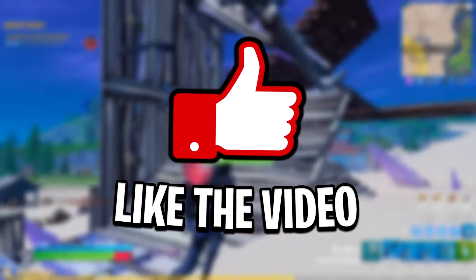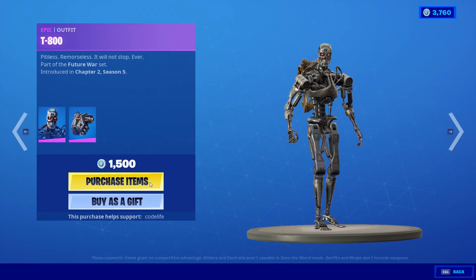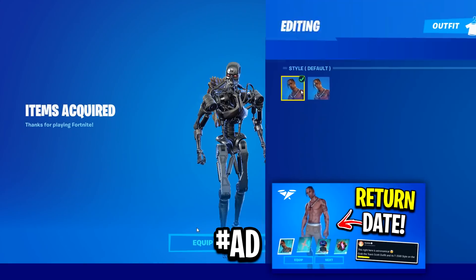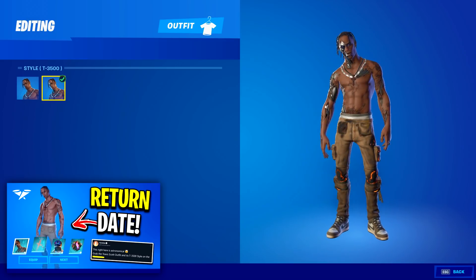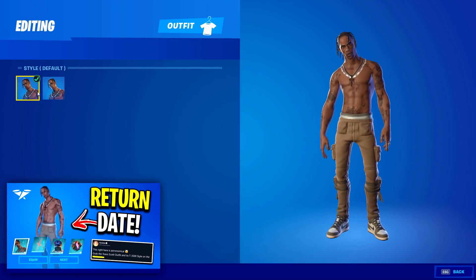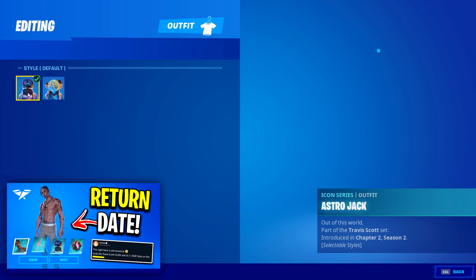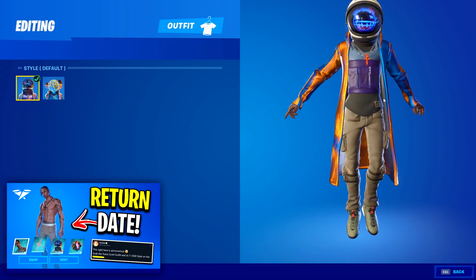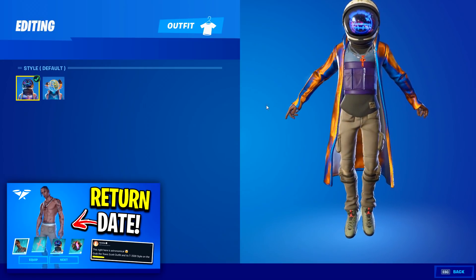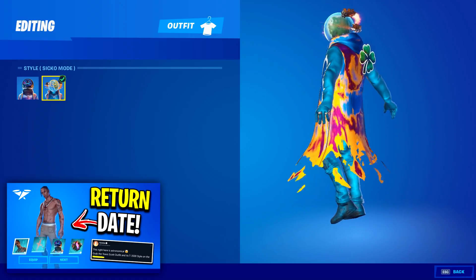If this helped out, feel free to let me know by dropping a like on the video and a subscription on the channel, and use code 'Life' in the item shop. Hopefully we're waiting on that Travis Scott skin coming in the item shop tonight — if you want to know more about that, feel free to check out the video on screen. If it does come, I'd appreciate it if you could use my code — hashtag Epic Games partner, hashtag ad. That's all for me today, thanks for watching, peace.